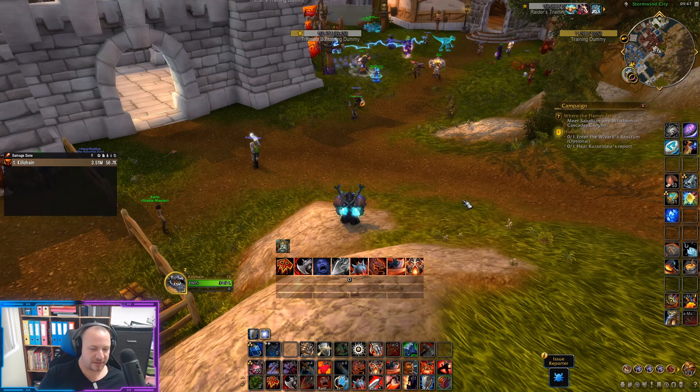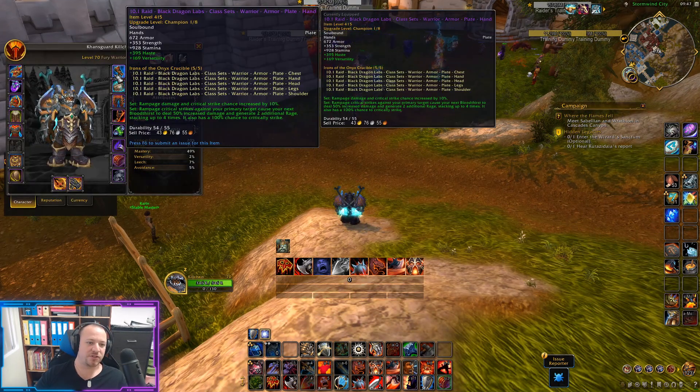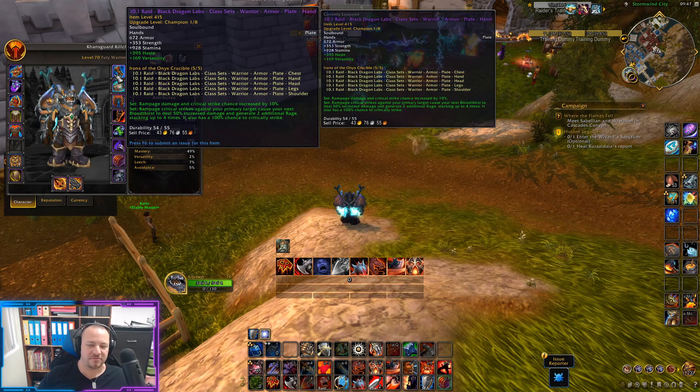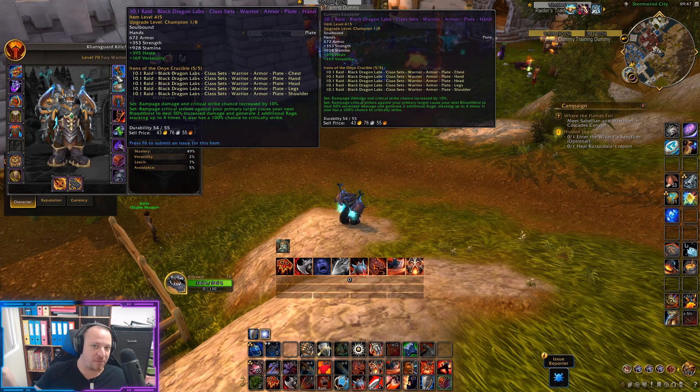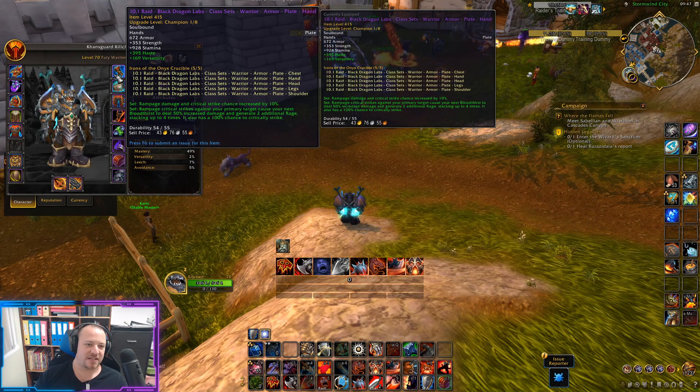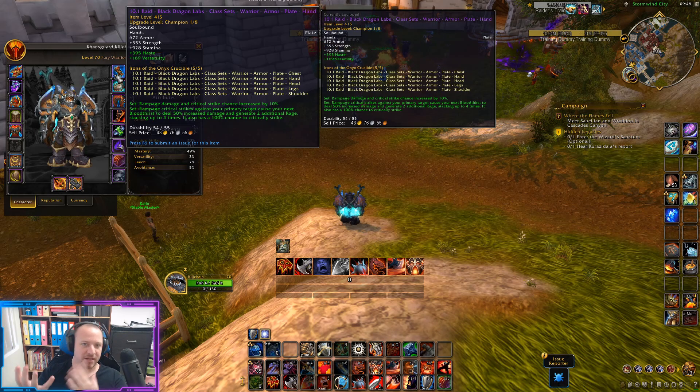Now looking at the two and four piece set: Rampage damage and critical strike chance are both increased by 10. Extra Rampage damage is always nice, but more importantly the 10% crit chance feeds directly into the four piece - Rampage critical strikes against your primary target. Some people immediately said this is OP in AOE because you're rampaging five targets, but it only procs off your primary target. Keep that in mind. The four piece causes your next Bloodthirst to deal 50% increased damage and generate two extra rage.